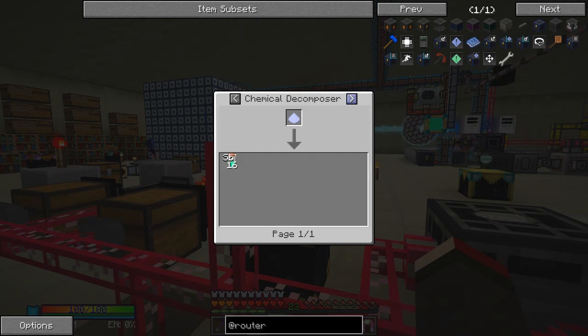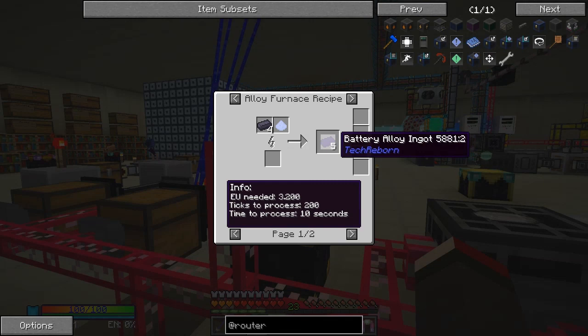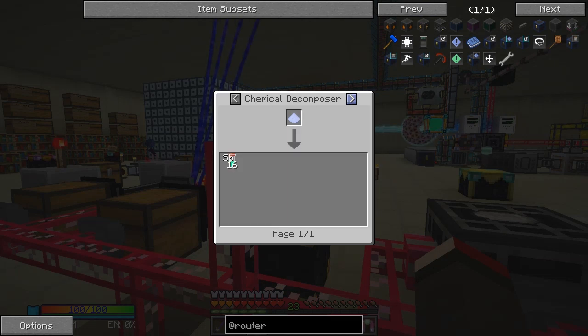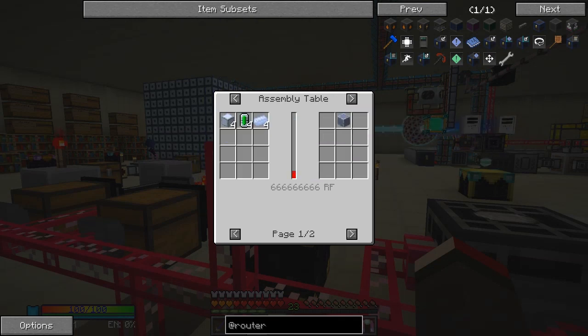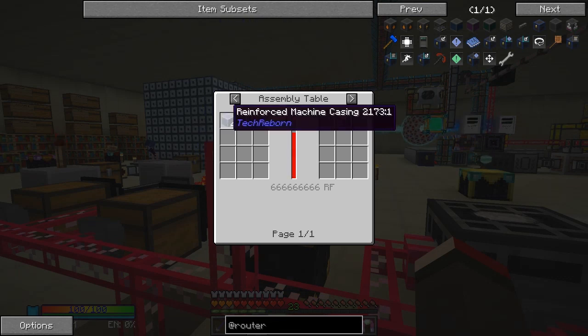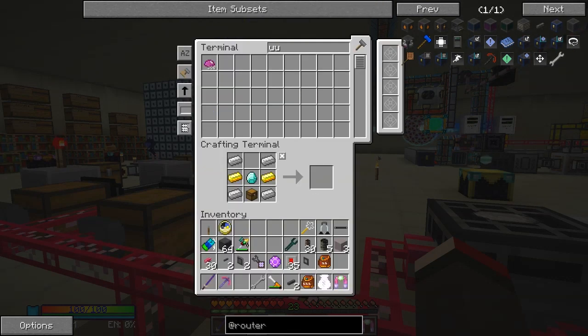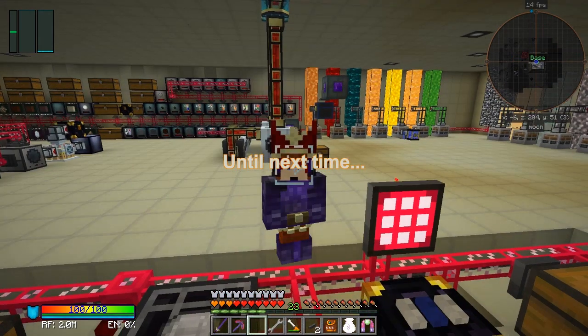The desolate dust gives us antimony dust. The uses of that: we make antimony ingots. The use of those ingots is to make reinforced machine casings - we need four of those. The use of reinforced machine casings is to make an advanced machine casing - that's the current buffet quest we're working on. So we need four reinforced to make one advanced, along with one super condensator and two steel machine hulls. I've got four steel machine hulls hopefully, but we'll see. Until next time - bye for now.